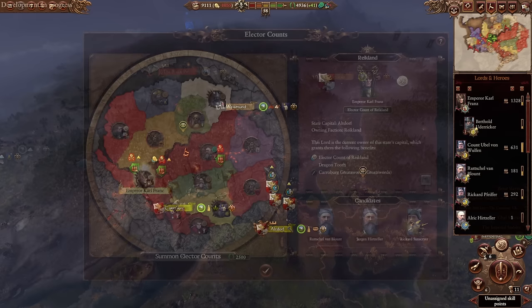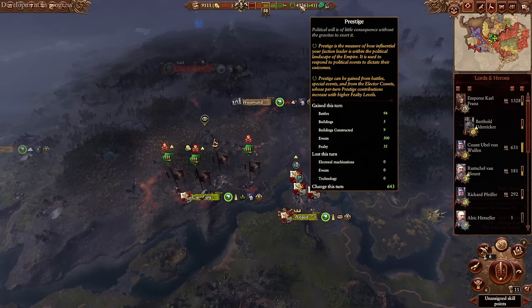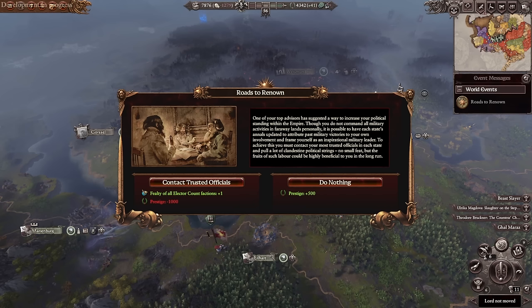Fealty basically does three things. If you get an elector's fealty to 10, that unlocks a special decree to spend influence and make them confederate. If it drops to zero, they'll secede and declare war on you. You also gain passive prestige per turn depending on how much fealty your electors have — an elector at fealty seven gives you seven prestige every turn, for a total of 35 prestige passively from all loyal electors. Random dilemmas can pop up each turn; in the early game, getting plus one fealty to all your elector counts can be helpful, especially if some are on the verge of rebelling.